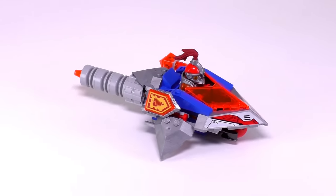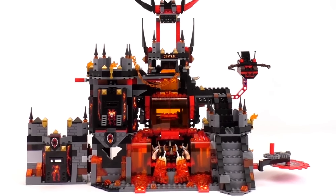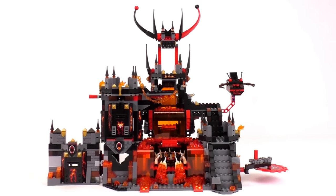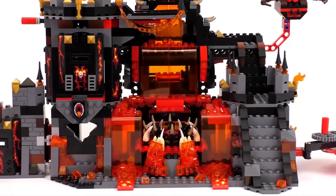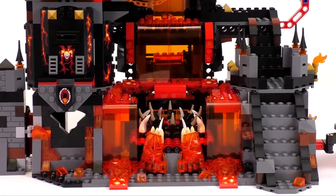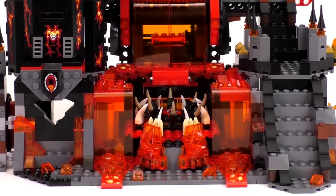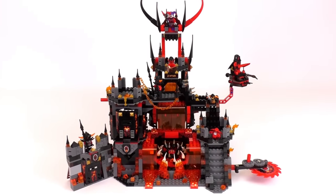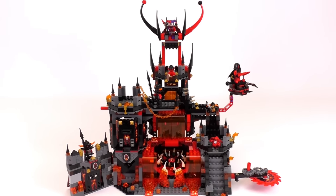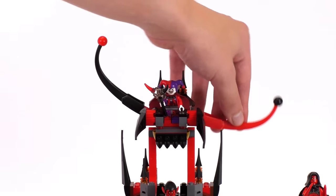So that covers all of the vehicles. Let's move on to Jestro's evil lair. Overall this set is great — it's a decent size with a lot of play features hidden throughout the build. It really feels like a great setting for a final showdown. By far my favorite part of this entire set is the way they worked in all of the flowing lava pieces — looking closer we can see scattered cheese wedges in the transparent orange. This top part where there's the throne for Jestro is actually a detachable fighter, and of course you don't have to use it as a fighter since it looks great as a throne anyway.